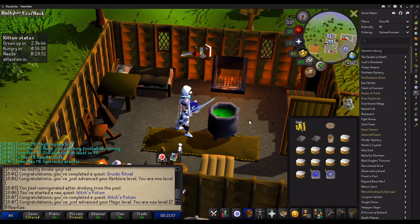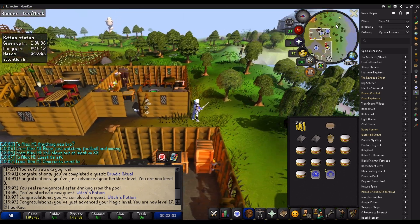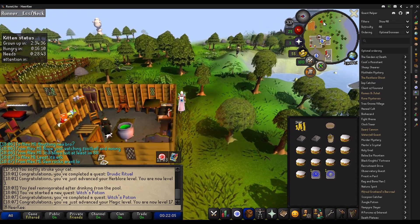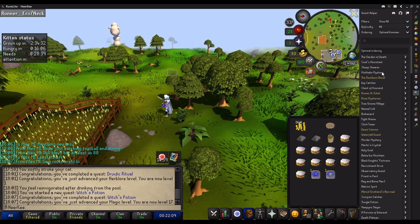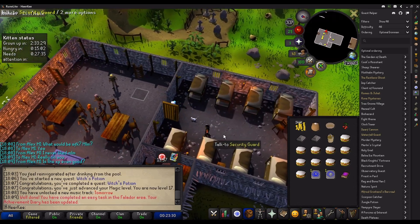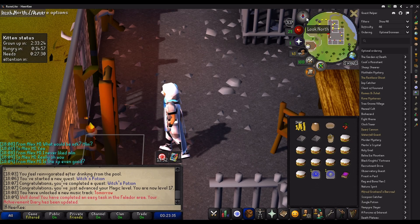Alright, next thing it looks like I'm working towards is the Knight's Sword. Yeah, it wants me to run to Horrim and make a redberry pie. I also had to talk to that guard for a security book, and that's an easy task in the Falador area.